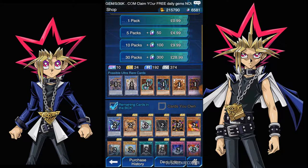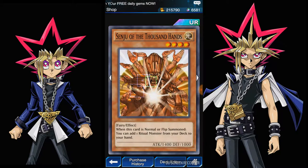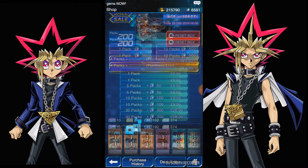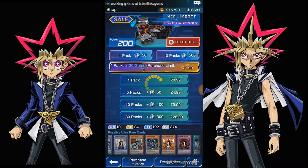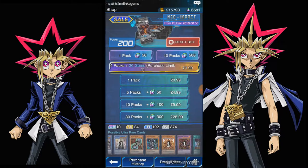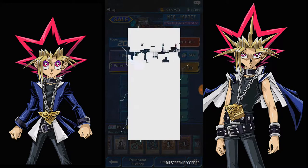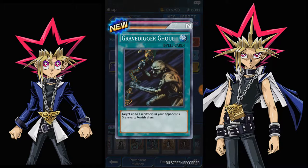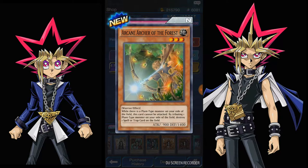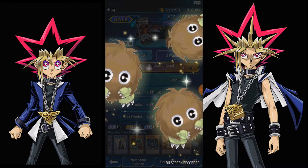There are a fair few decent cards in this. I'm hoping to get a few Ultra Rares like Mirror Wall and a few others. I think I'm doing about 60 to 80 packs. Let's open the first pack — we got the Gravedigger Ghoul, the Arcane Archer of the Forest, and the Des Counterblow. Not great. Triple Karibos on the next one.